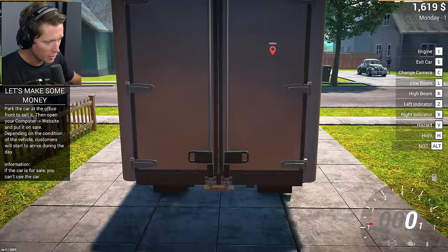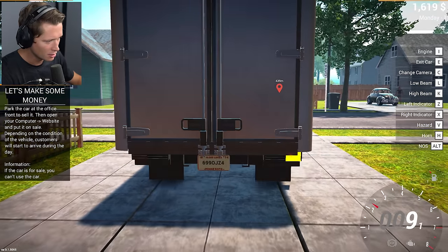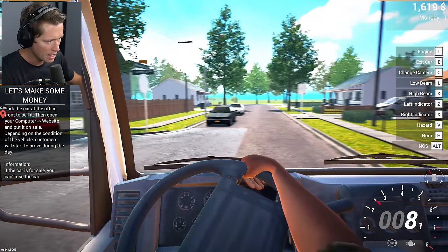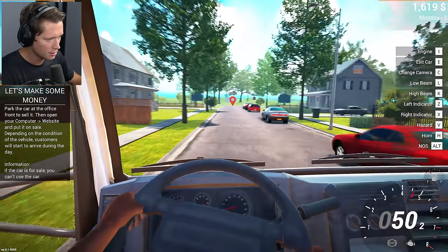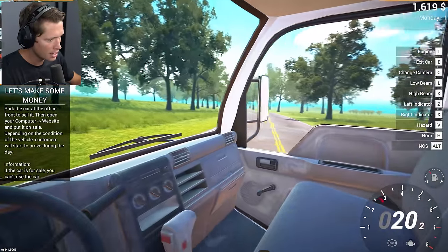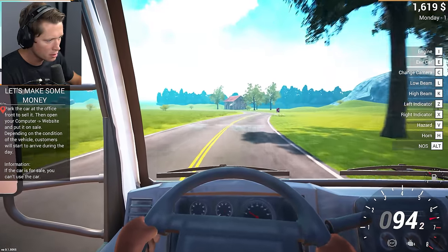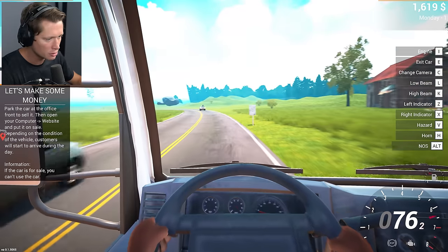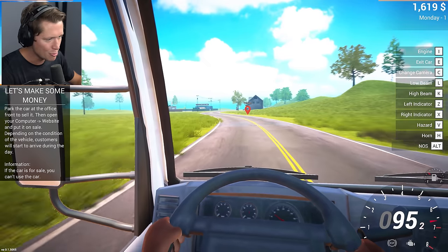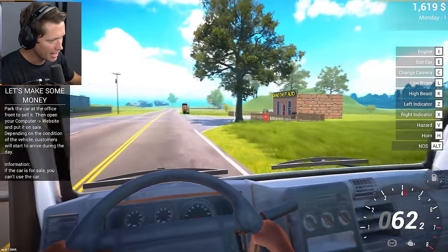She starts right up! We've got different camera angles, inside and out, and even working indicators. Driving the box truck back to the lot — it's got 96 miles per hour top speed, which I was not expecting at all. There's the bar we could stop at to celebrate, but we want to get this thing back to the lot and get it on the website to start attracting customers.